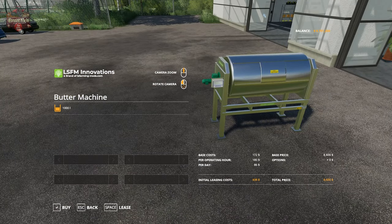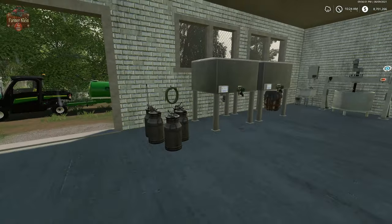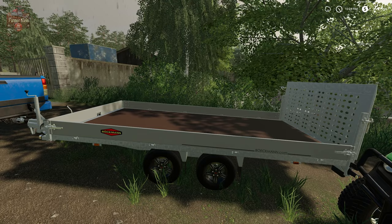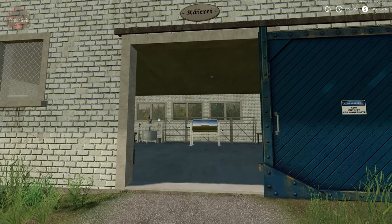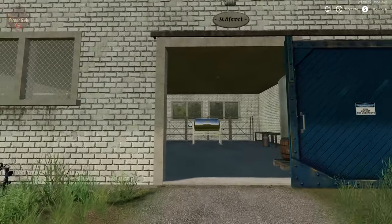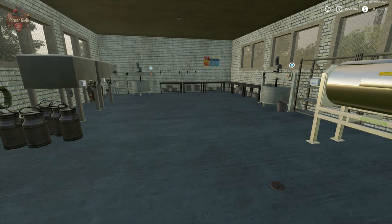It's pretty straightforward. When you buy it, it will appear down at the shop. You'll need to transport it back to the farm or wherever you're going to be making your butter. I used the Bergman trailer from the Alpine Farming expansion to transport it, and I like to have it here at the cheese building since it's close to the milk storage area.